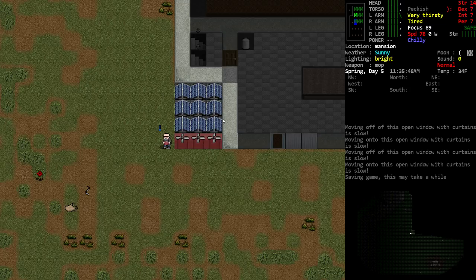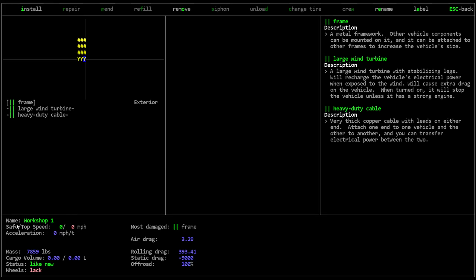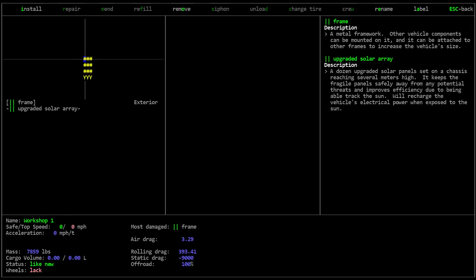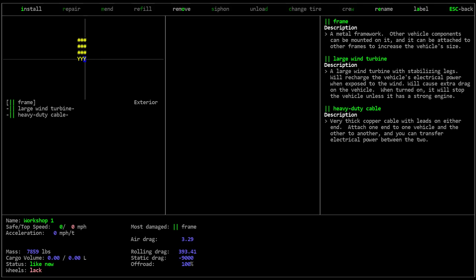This is just an extreme example to show what's possible. I've got nine solar arrays generating electricity during the daylight hours, and we've also got three large wind turbines. If we examine this, you can see I've named it Workshop One — we've got the upgraded solar arrays in these positions, large wind turbine, large wind turbine, and large wind turbine.